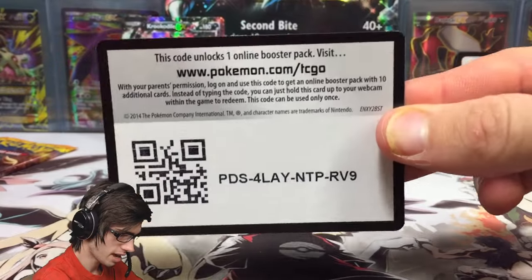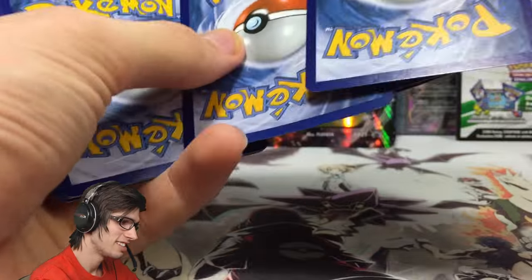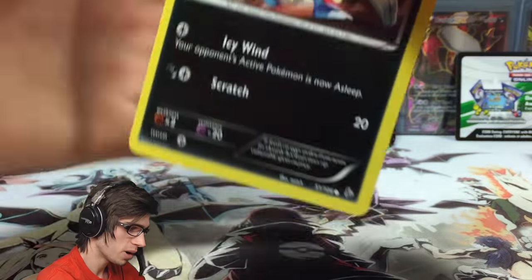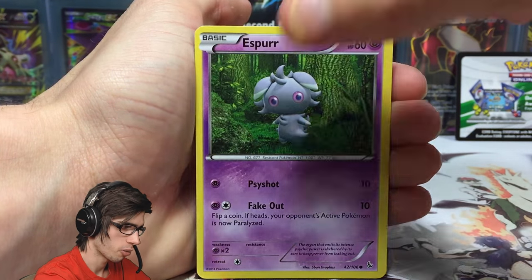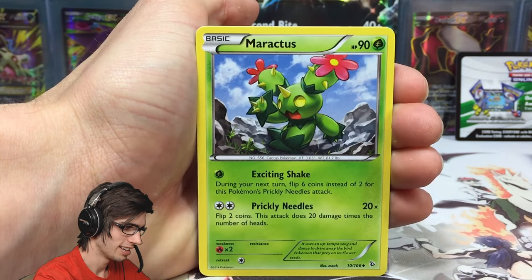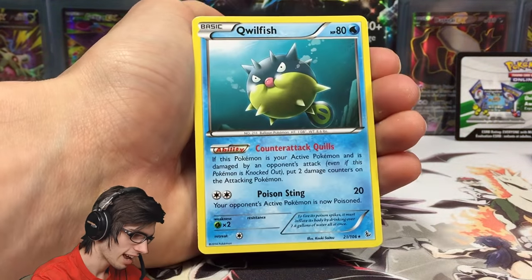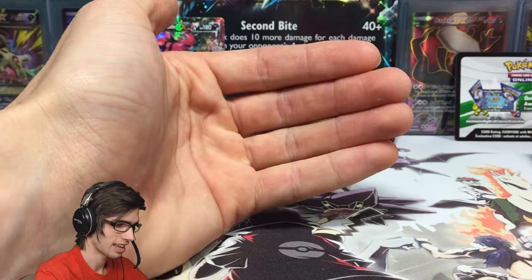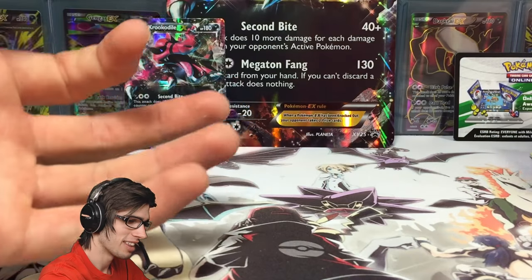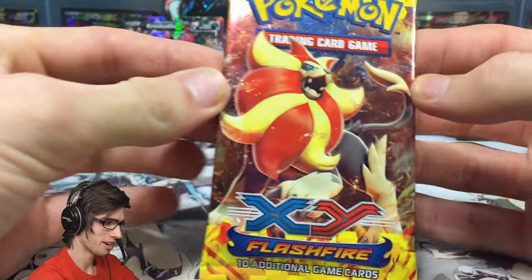We've got a Mega Kangaskhan Flash Fire pack. These packs are really tightly sealed — no movement in these suckers. There is the code, and the design on the back of the code cards is pretty cool — they used a little extra ink so when opening in bulk, sorting the code cards was easier just by reading the color on the back. We've got an Avalugg, a Flabébé with Razor Leaf, and a Qwilfish. The pull ratios are so low — if you get one thing, that's just ridiculous.